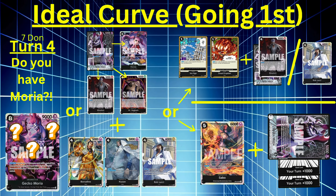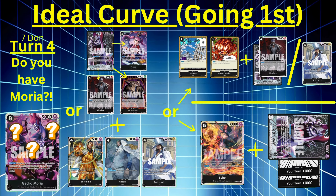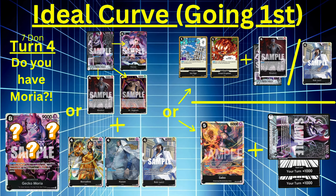If you don't have that setup, go the removal route — use some Ice Age or Great Eruption to subtract some Don, then use Moria's effect with Absalom to get a high cost character off the board. Or use events and Suru or Helmepo to reduce, then use Lucci from your hand to pop two characters. If you don't have removal, play Sabo, then attach remaining Don to characters and swing. You need to start applying pressure.